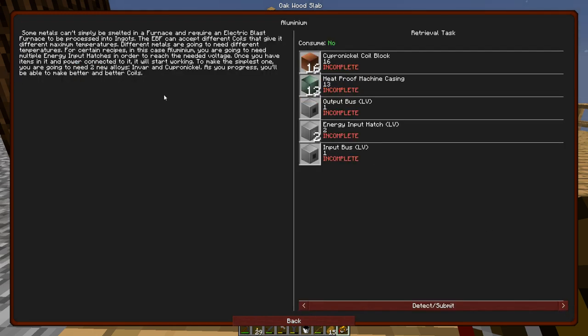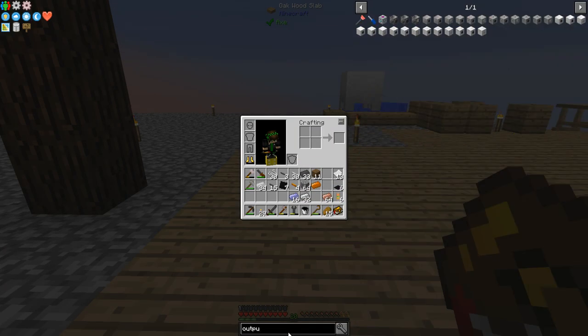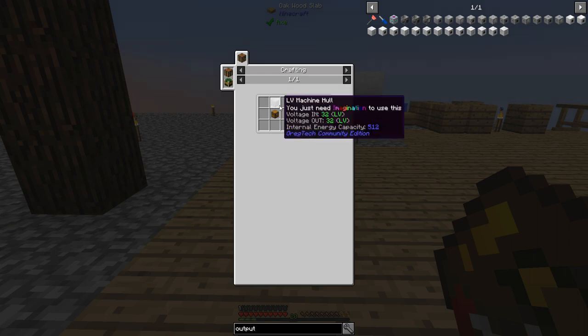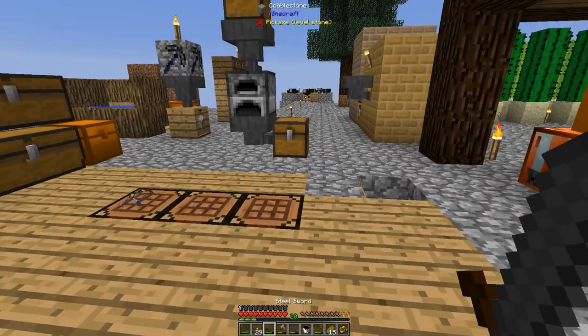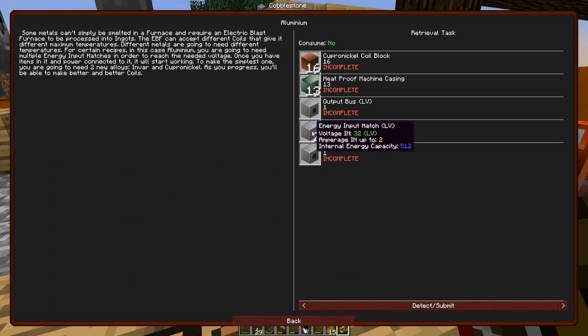This is what we're going for - I need 16 cupronickel coil blocks. These are all pretty easy to make - they're just LV hatches. LV machine holes require 9 steel and 2 rod iron. I needed 4 of those for the quest - that's all I'll need since each takes 2 amps, so 2 gives me 4 amps.